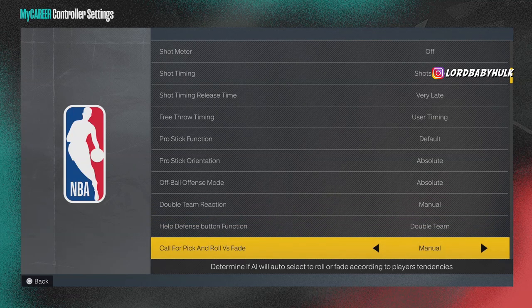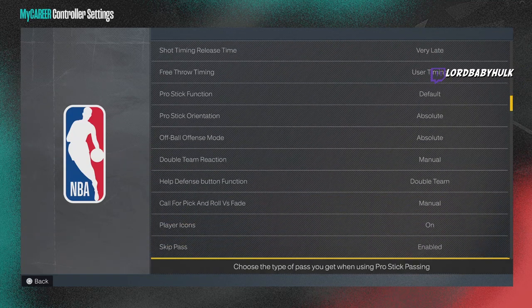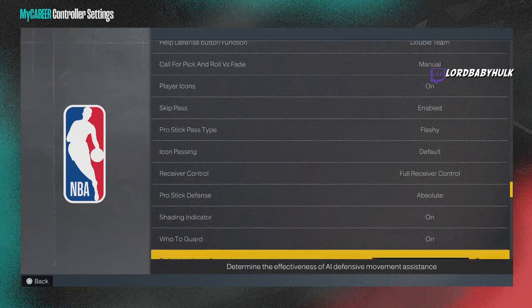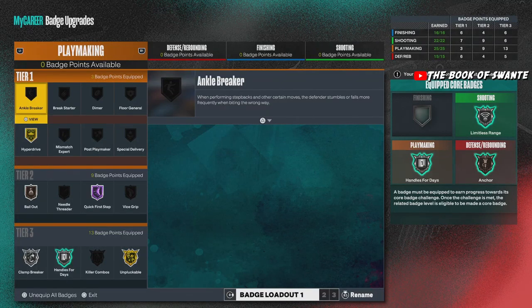This is all better on manual. When you hold L1 for the double team, none of that really matters, but keep on your shading indicator and your hoota guard.